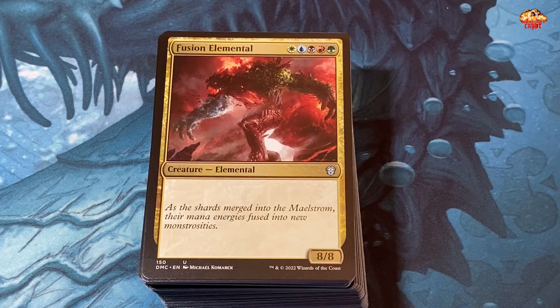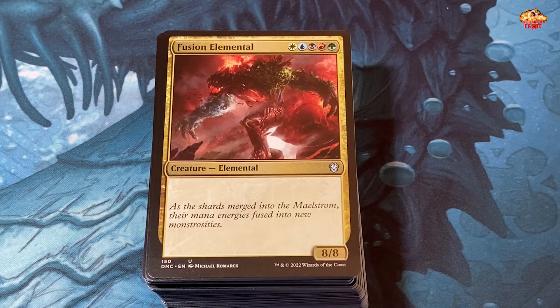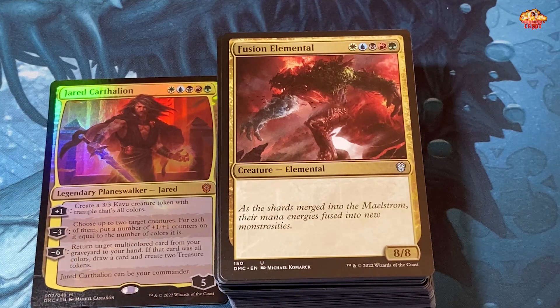Fusion Elemental is in here — five colors gives you an eight-eight, but if you're going through all the hassle to produce five-color mana, this creature ought to have more to it — a trample maybe. It's all colors, so why doesn't it get an ability from each color: vigilance for white, flying for blue, deathtouch for black, trample and a firebreathing ability for green and red? It's just kind of meh, and I wish Jared Carthalion the commander would help you get these things out. He's just kind of a blah commander.